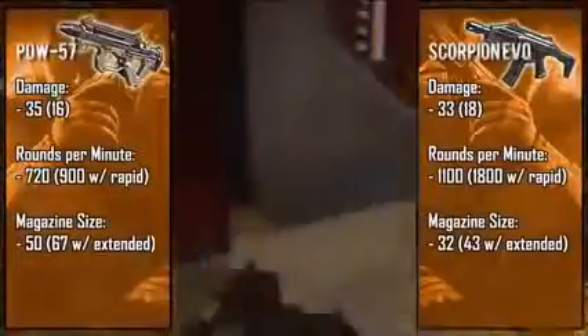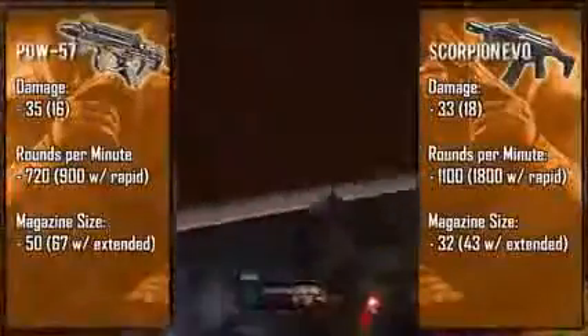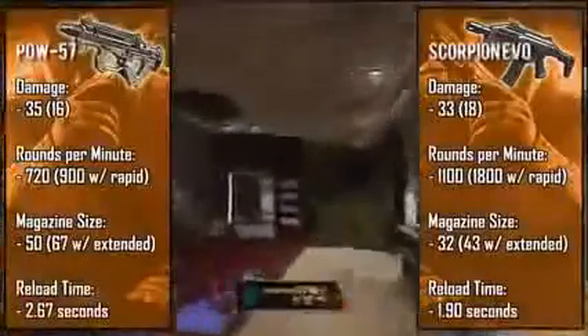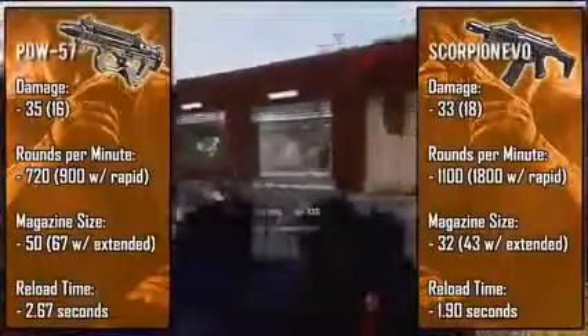With extended clips the Scorpion has 43 bullets, which is still smaller than the PDW's standard clip. The PDW also has the slowest reload time at about three seconds, while the Scorpion reloads in just under two seconds. Even though the PDW has a terribly long reload time, the 50-round magazine easily compensates for it.